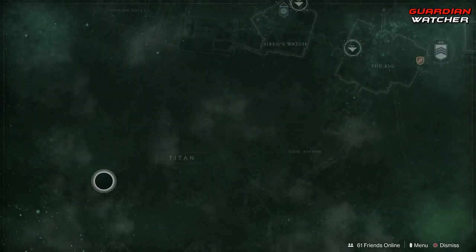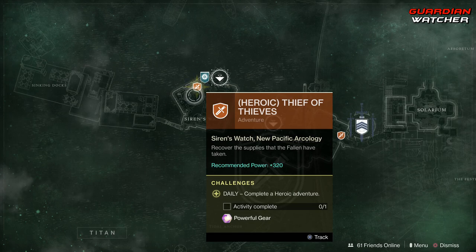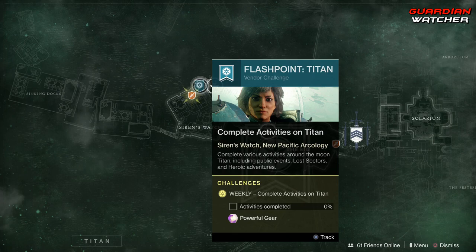Coming down to Titan, we have the Heroic Adventure as well as the Flashpoint for the week, which you need to complete Public Events, Lost Sectors, and Heroic Adventures. If you complete the Heroic Public Events you can get this done a lot faster.